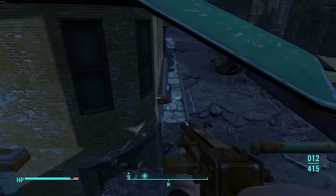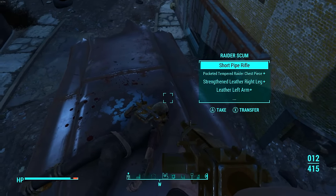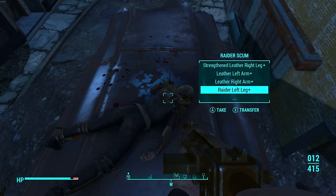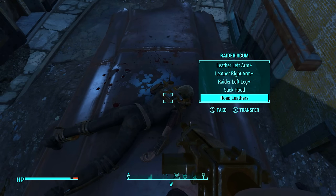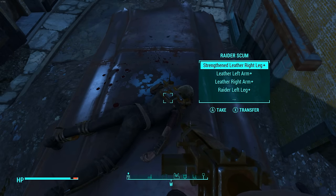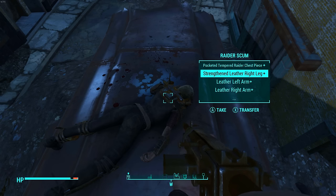This next one is fairly common sense once you play through the game, but I figured I'd show it anyway. With the new inventory system, on the right side it tells you what the person or enemy you've killed has on their body. A lot of the time you'll see pluses next to items — what that means is that item is actually better than the armor or gun you currently have equipped.